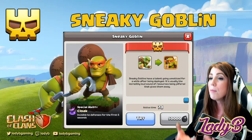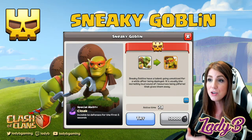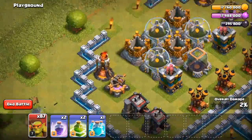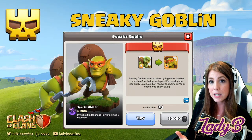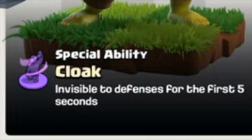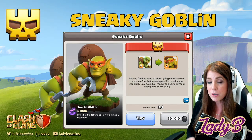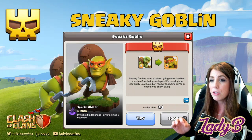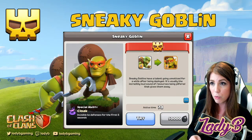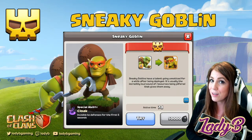Sneaky Goblins have a talent for going unnoticed for a while after being deployed — hence the name 'sneaky.' He has a special ability which is a cloak, so he's going to go invisible to defenses for the first five seconds of deployment. It's great value — you sneak him in kind of like the Sneaky Archer in Builder Hall, giving him time to work his way in and go for loot.